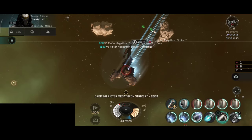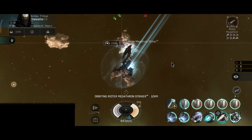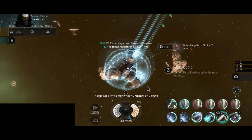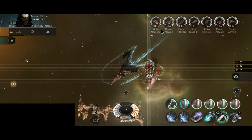If you fly anywhere close to that Apocalypse Striker, you're dead. Or you have warp inertia stabs and you can just warp away — that also kinda works. But one hit from a Striker and you need a new ship.